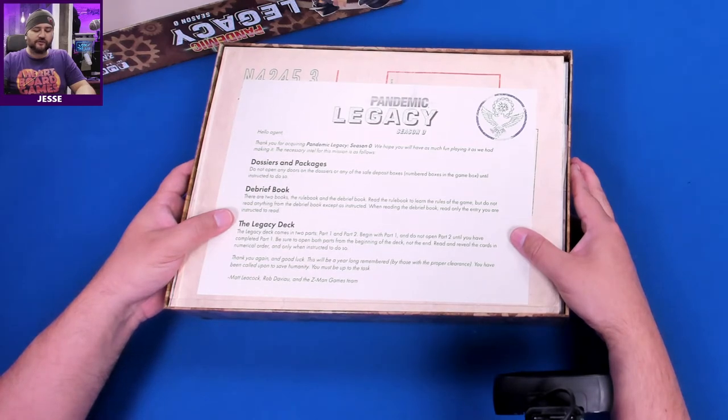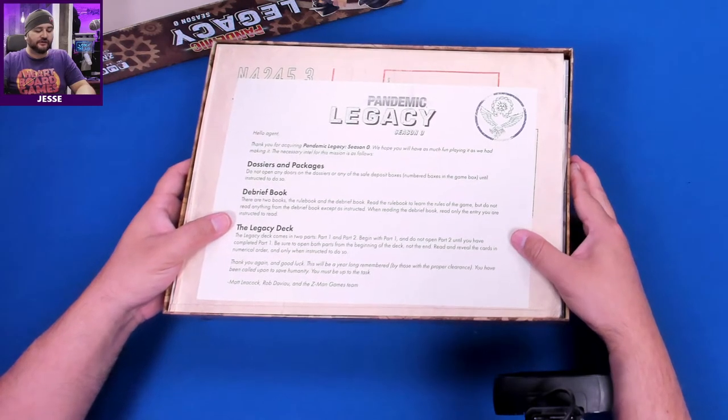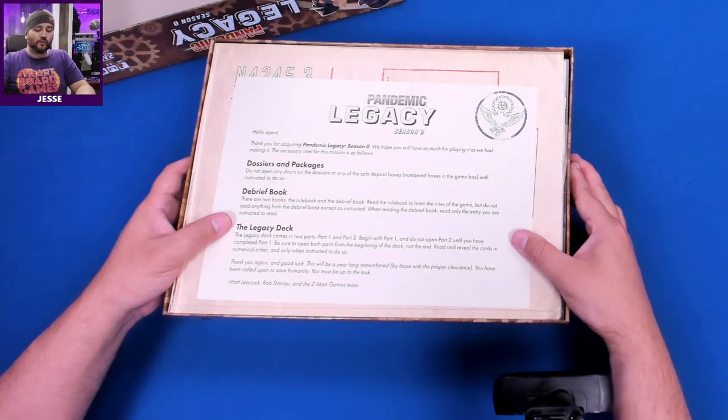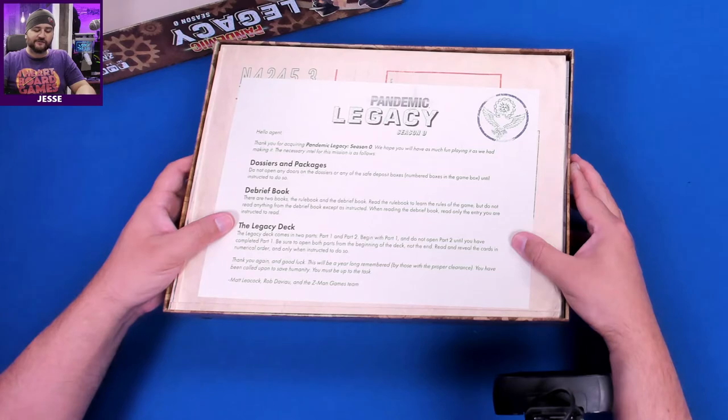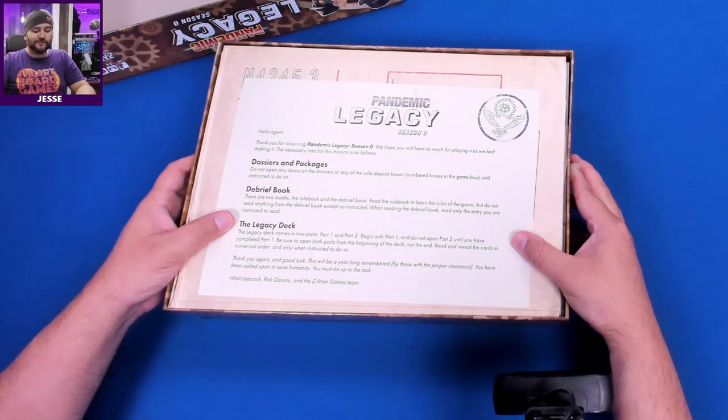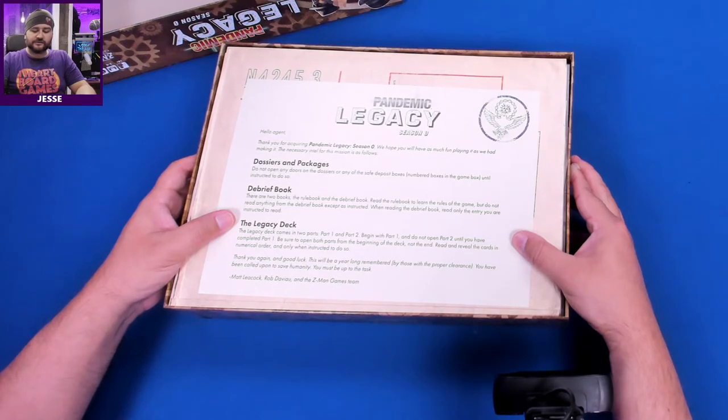'When reading the debrief book, read only the entry you are instructed to read. The legacy decks come in two parts — part one and part two. Begin with part one and do not open part two until you have completed part one. Be sure to open both parts from the beginning of the deck, not the end. Read and reveal the cards in numerical order and only when instructed to do so. Thank you again and good luck — this will be a year long remembered by those with proper clearance. You have been called upon to save humanity; you must be up to the task.'